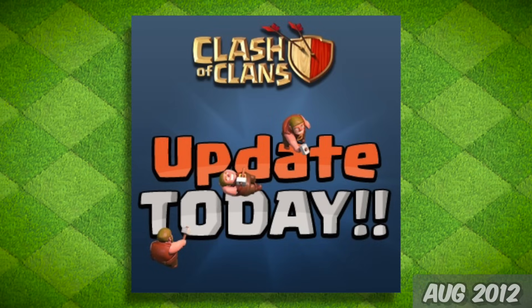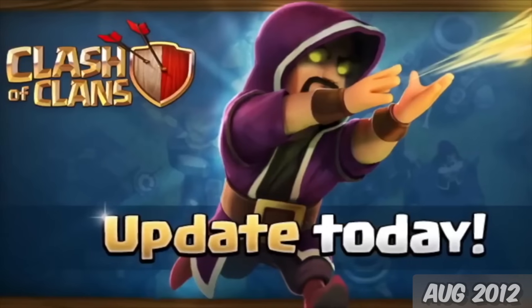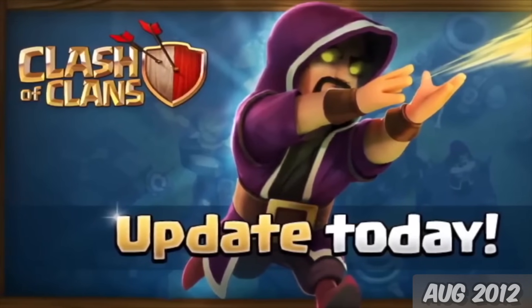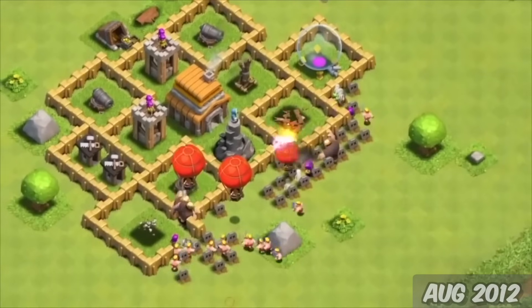The 4th of August, the first known update — we got Achievements and a new trap, the Giant Bomb. A few weeks later, on the 30th of August, we got some cool new stuff: the Tesla, new decoration flags, and graphical improvements.